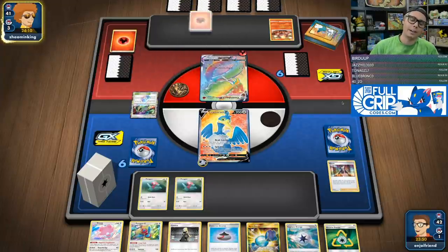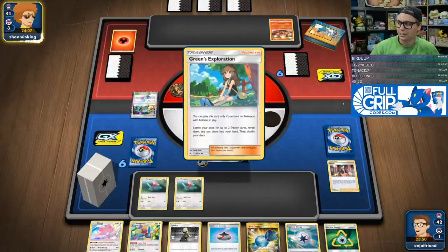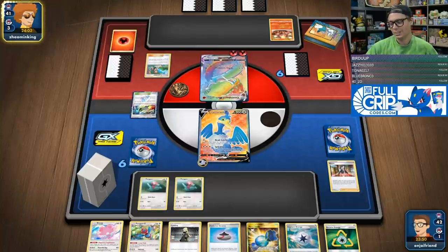Hopefully they don't have Welder Double Fire — please don't have Welder Double Fire off that Marnie. Nah, Greens. We're chilling. Next turn, Rare Candy Porygon Z, unless they're going Greens for a Reset Stamp right now — which I'd be pretty upset about if they just Reset Stamped my hand of 7 to 6.